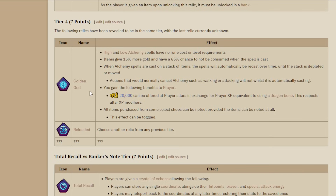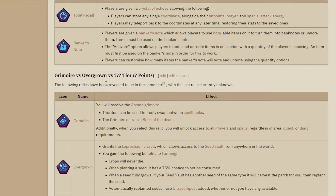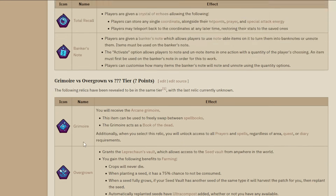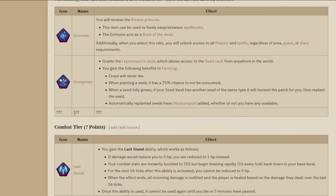Let me know: are you going to pick Golden God, are you going to pick Reloaded, or would you pick Equilibrium or Production Prodigy if that was the third option? Looking ahead, we've got one more thing coming - Grimoire and Overgrown. Would the third option be Production Prodigy, and this one be Equilibrium? Or vice versa? Or something completely different?